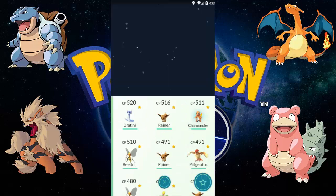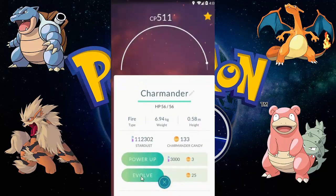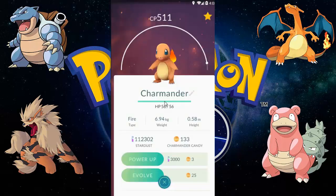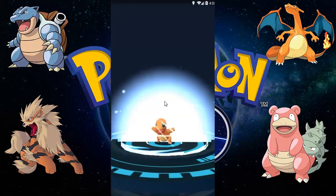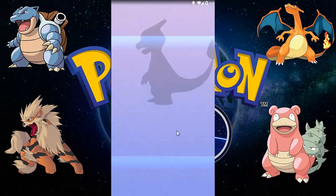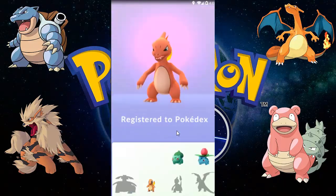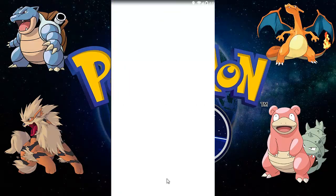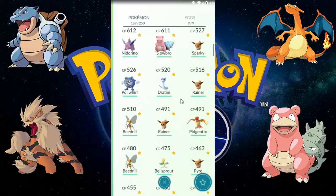Let's evolve Charmander — this is the Fire type starter Pokémon, it's 511 CP. I'm hoping for at least 1000 CP Charmeleon. Charmander is registering to Pokédex and it's 852 CP. Not bad, but I was expecting 1000 CP.